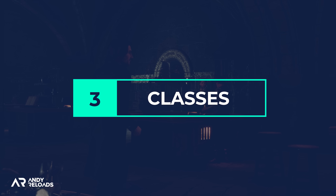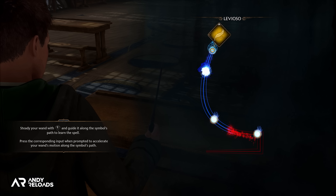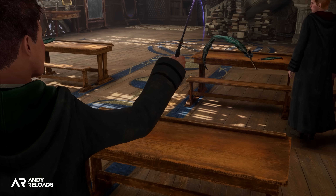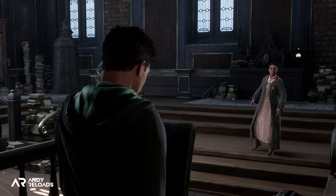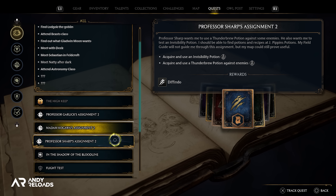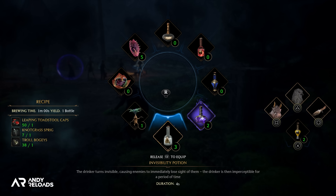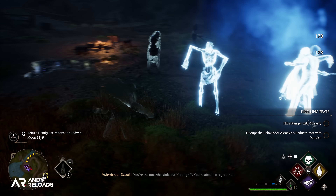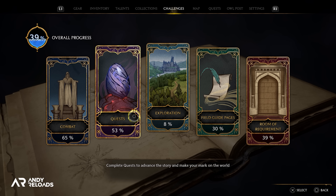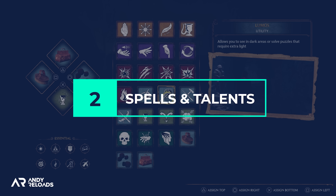Can you skip classes? Yes and no. Some classes must be completed for the main storyline as they award spells with environmental functions needed for the main narrative — when that happens, a side class quest becomes a mandatory yellow quest in your log. These side class quests are called professor assignments, giving you tasks centric to their profession in exchange for a spell. For example, Professor Sharp's assignment requires you to use an invisibility potion and a Thunderbrew potion against enemies to earn the cutting spell Diffindo. Completing assignments also unlocks additional rewards in the challenges menu — cosmetic items for combat, quests, exploration, field guide pages, and the Room of Requirement — so check that menu frequently.